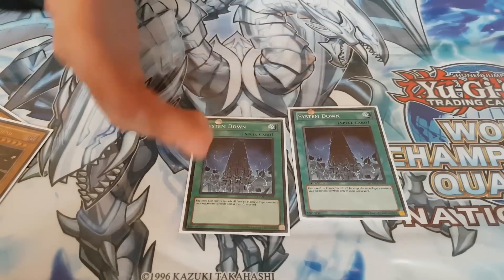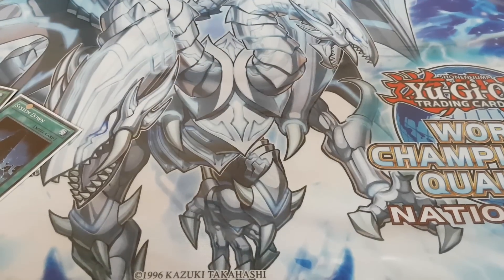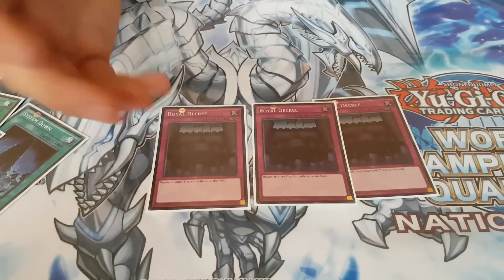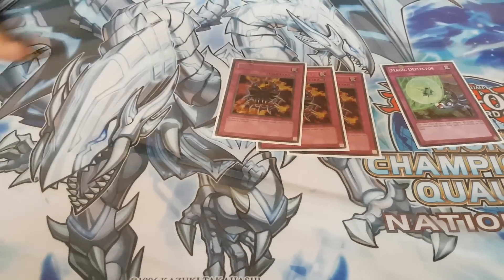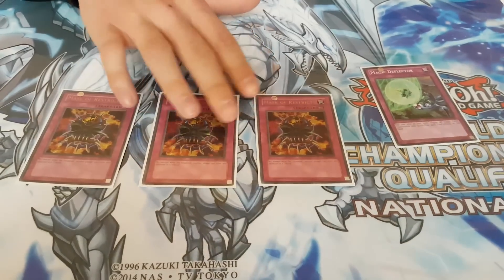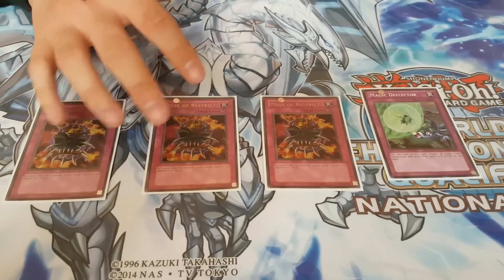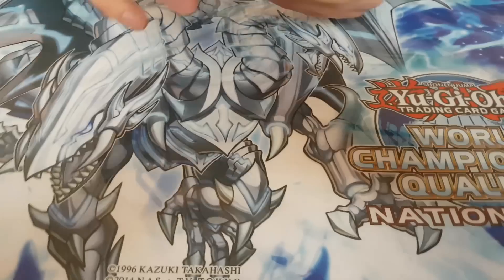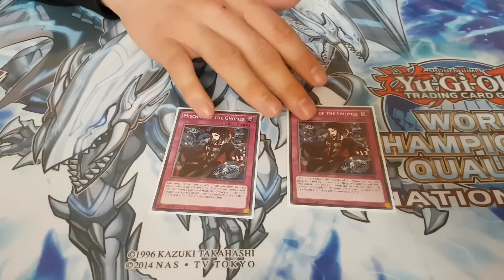Two System Down. I played one Cosmo Demise all day — that was it, I didn't use the card. Same with this — I played one Demise, I used it once, it showed up, it worked, that was it. Now this — I played three Decree, three Restrict, one Deflector. Today I played seven Monarch games. The turnout here was ridiculous for Monarchs. If I saw Decree, it won. Only in my last round in top 32 did it get Twin Twisted and I kind of played through that game.